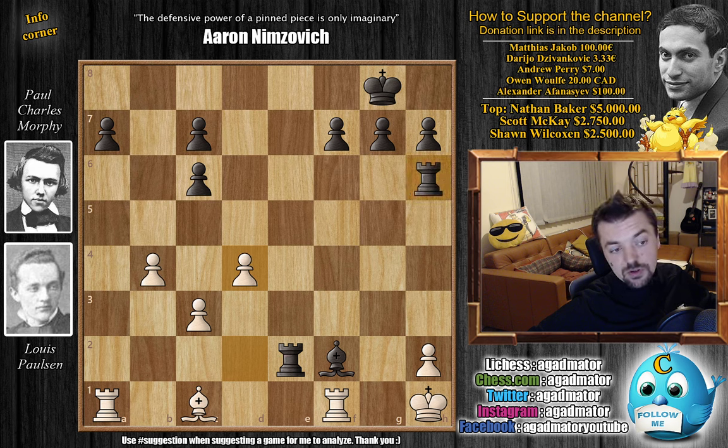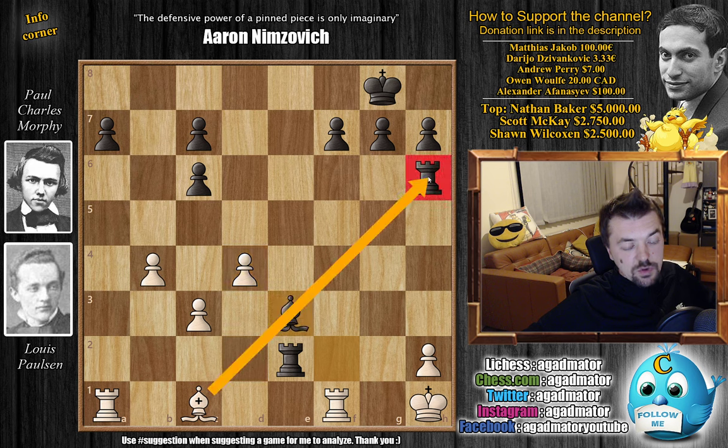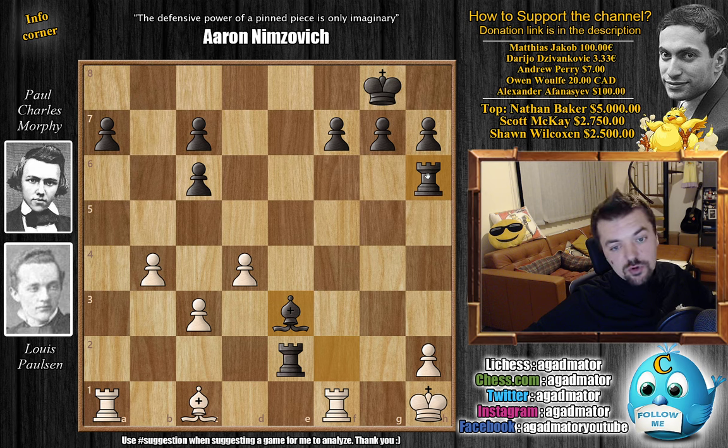Paulsen played d4 opening up a discovery against Morphy's rook — but feel free to pause the video and finish this legendary game. For those who just want to enjoy the show, it's bishop to e3, just blocking the attack toward the rook, and there is nothing more to do. It was on move 28 that Louis Paulsen resigned, and this beautiful game was accomplished mostly by Paul Morphy — a true brilliance with that queen captures on f3 move.